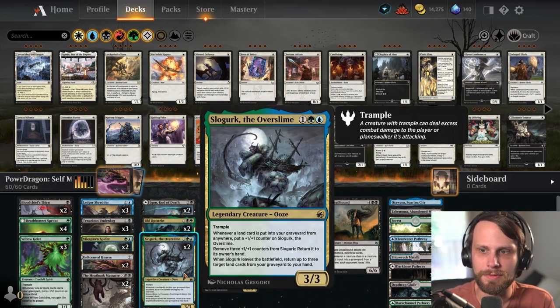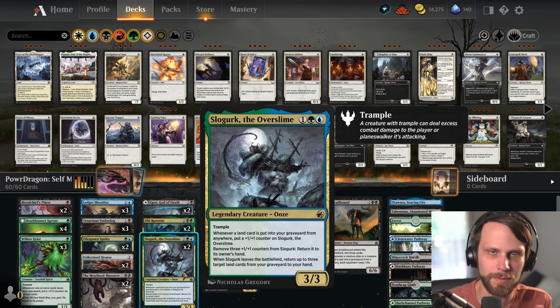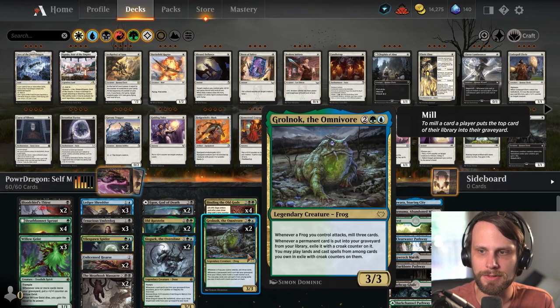Whenever a land is put into your graveyard from anywhere with Slow Gurk, you actually get a +1/+1 counter on him. Remove three counters and return it to its owner's hand. When it leaves the battlefield, return up to three target lands from your graveyard to your hand. It's also just a big trampler, so it's going to accumulate a lot of +1/+1 counters and hopefully take over long-term.